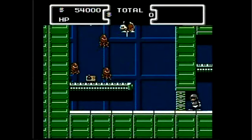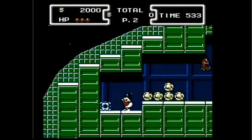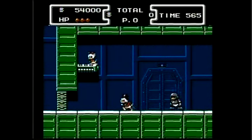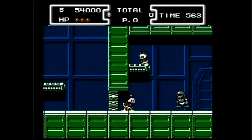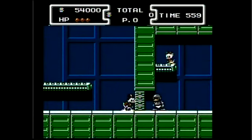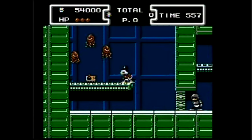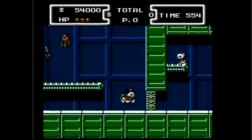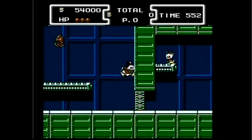For this glitch, make it to the room that has the remote control to call Gizmoduck. Just make sure you don't get the key first. Get the gray robot duck guy to come near you, and when he does, be facing right away from the door. He'll knock you into the wall above. And if you press right again, you'll be able to pass through the wall and get the remote without having the key. But you won't be able to get back out. Curse me kilts!